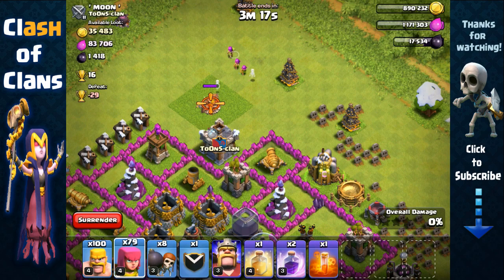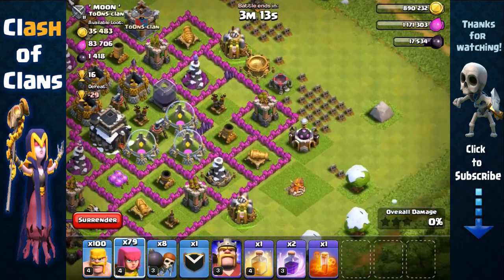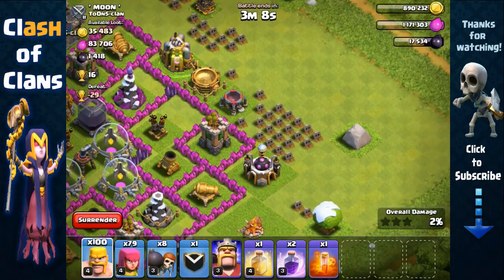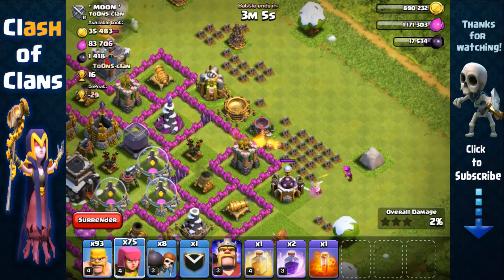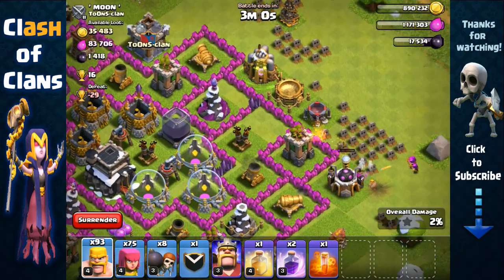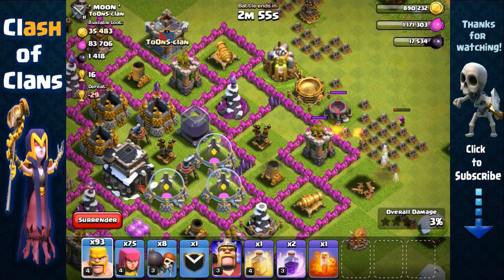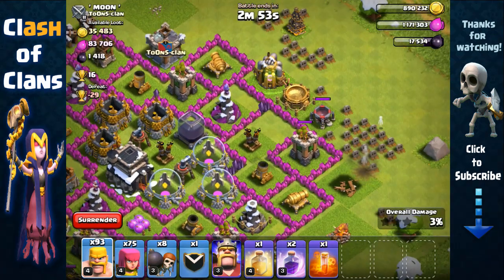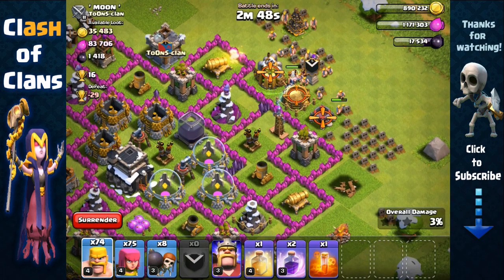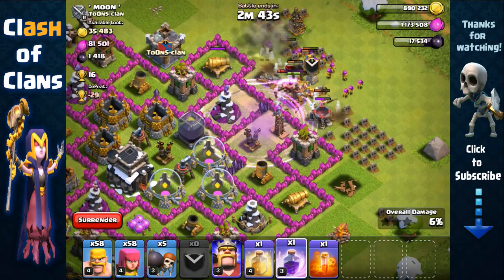We're going to remove that camp, and we also need to remove the laboratory — otherwise it might pull our barbarians and archers away. We're also going to need a rage spell and a heal spell because of the splash damage. The rage spell is needed for our archers to get that Dark Elixir storage over the wall before they die from mortar damage. We'll send out clan castle troops first since they're stronger and can tank the wizard tower's damage.